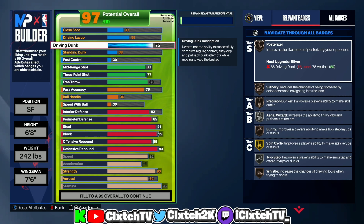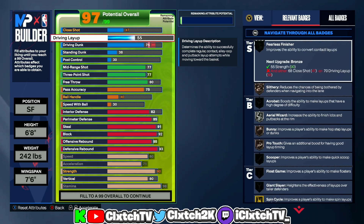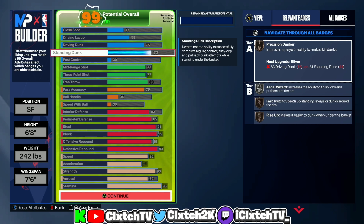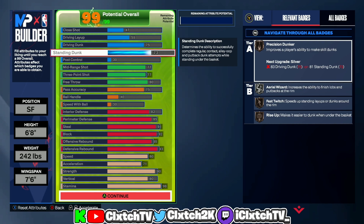Moving on to finishing — driving dunk I put to a 75, which is more than enough. Some people might want contact dunks at 87 or 89, but with this build the maximum driving dunk is actually 80. Going above 80 changes the build name, so I just went 75 since 80 doesn't really get you much extra. For standing dunk I went 73 — that gives you Bronze Fast Twitch, Rise Up, Aerial Wizard, and Precision Dunker, plus good standing dunk packages like Ben Simmons.